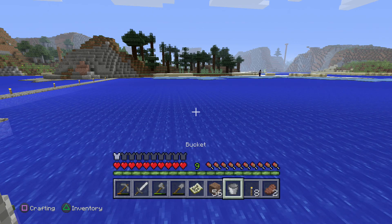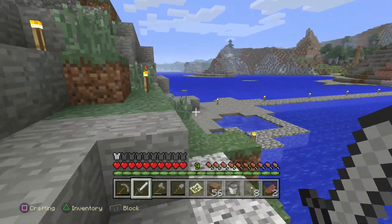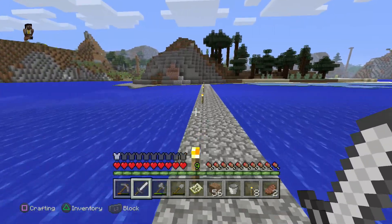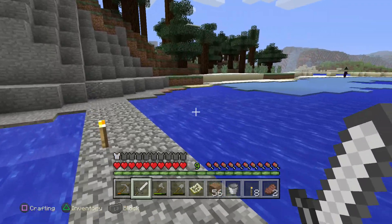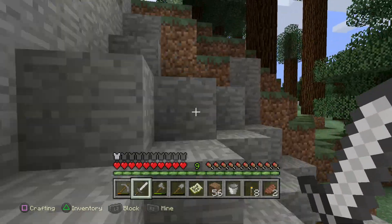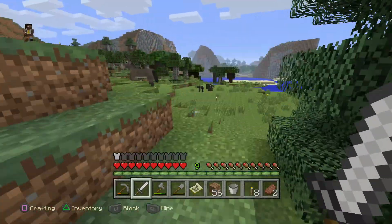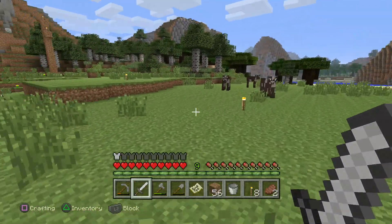Oh, there's a witch! I really don't want to fight a witch because I don't know how to fight them - they're an updated mob I've never fought before. So let's just jump over here and stay as far away from the witch as possible. Oh, it's a donkey! Cool. There's some farmland - let's see if we can get some seeds.